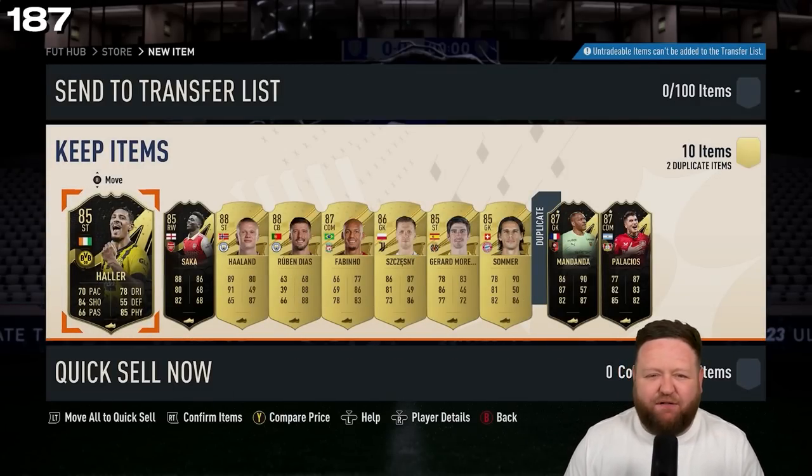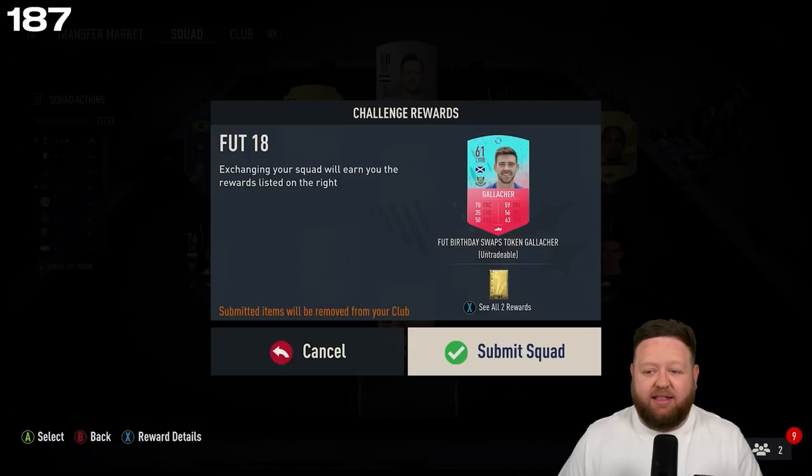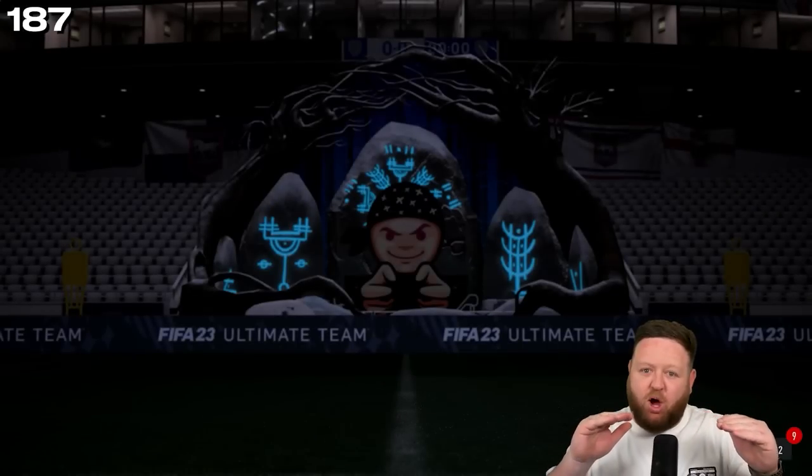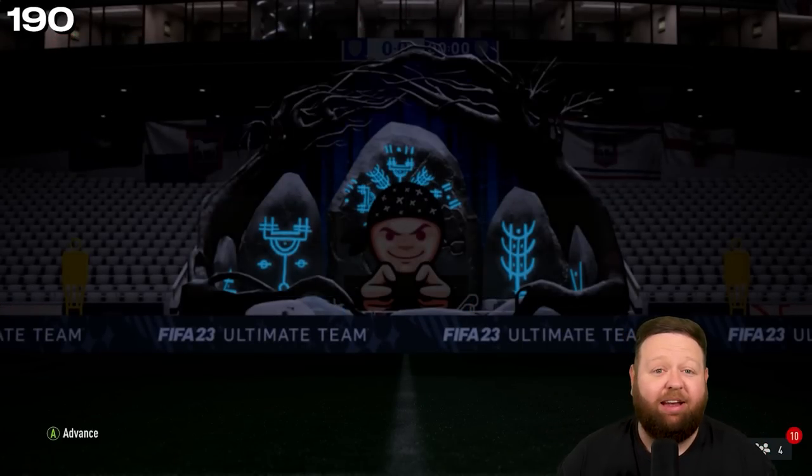We get Palacios again. And we get four informs — two of them 87 and duplicates, two of them 85 — two 85s, an 86, an 87, and two 88s. I think it's borderline okay — I don't mind it too much.